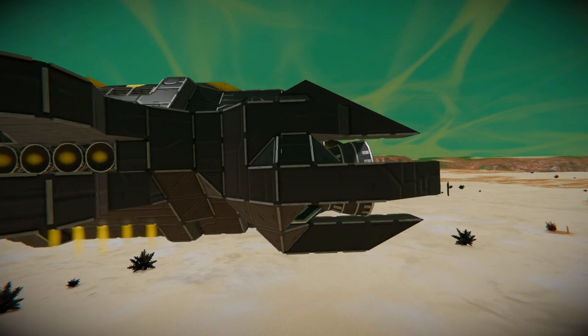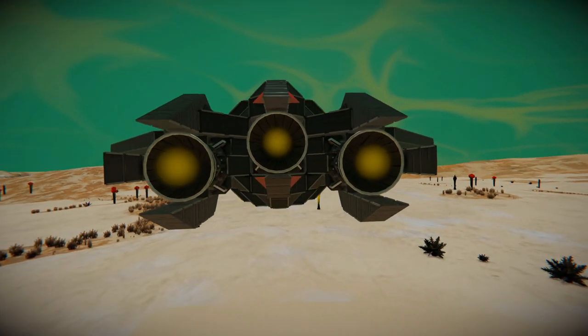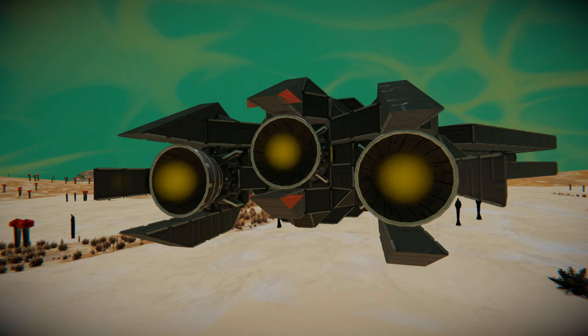Towards the very back, this is what's going to push us around — three large hydrogen thrusters — so we should get some fantastic speed out of this. We've also got some lovely black spiky blocks as additional decoration, with a little touch of red to break it up.